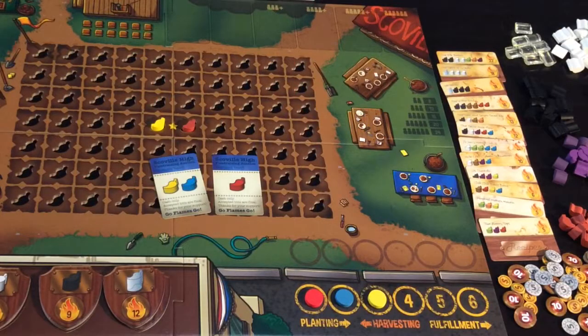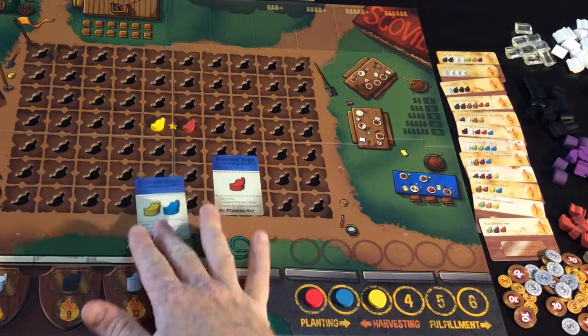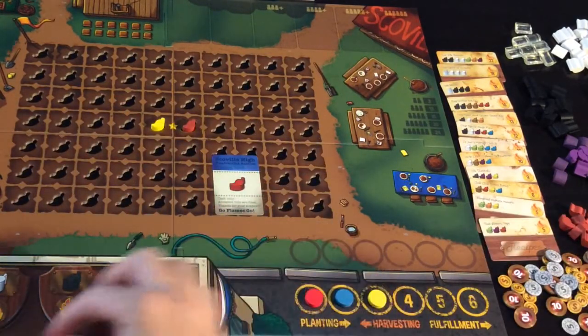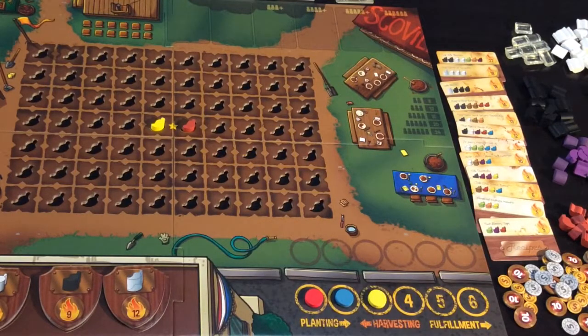Blue will get the next choice and might take the one that gives him a blue and a yellow pepper, and then yellow is left with a red pepper. Once they've taken the bonuses, each player in order from left to right will plant.